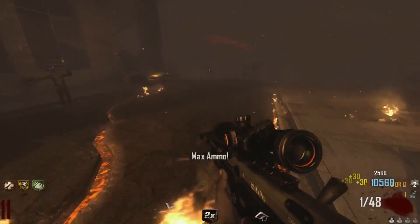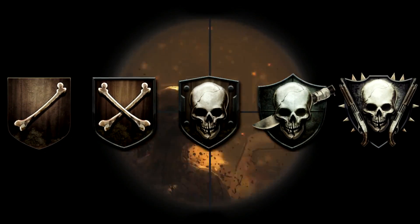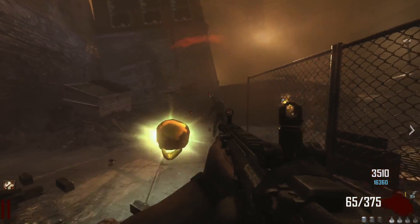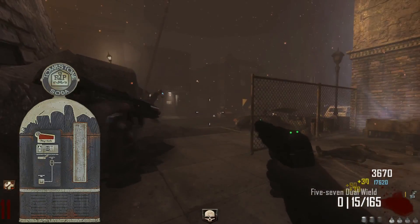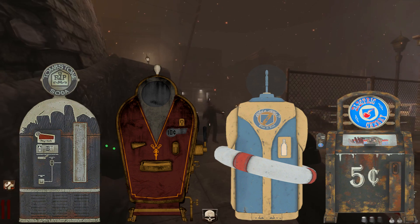The next couple of things are smaller but still worth mentioning. The first is Ranks — the first time we saw Ranks in a COD Zombies game. And of course we have a bunch of new perks: Tombstone, Vulture Aid, Who's Who, Electric Cherry, and the Perk-a-Cola machine Wonder Fizz.